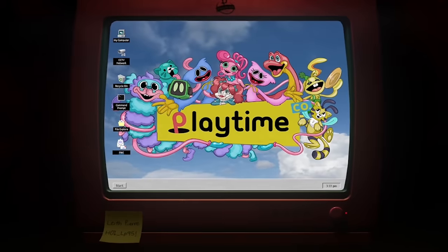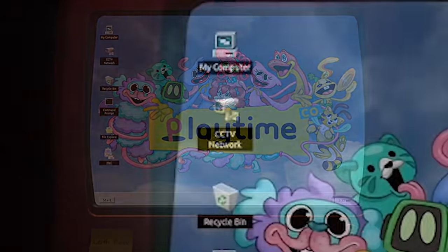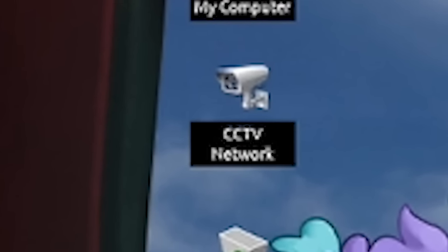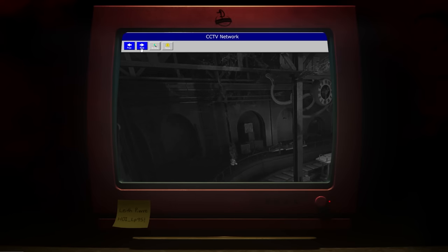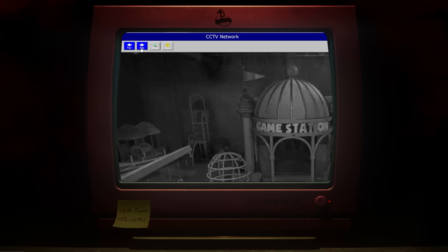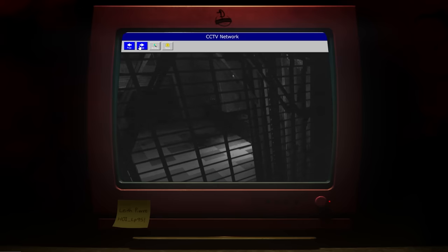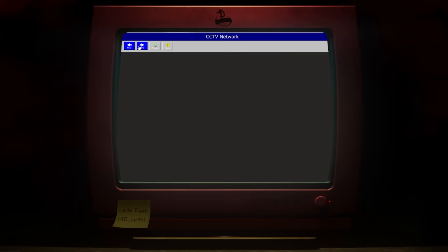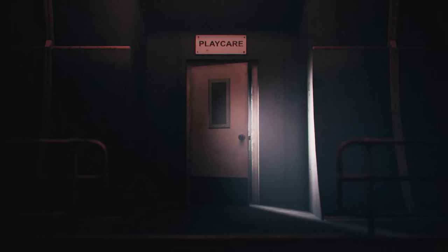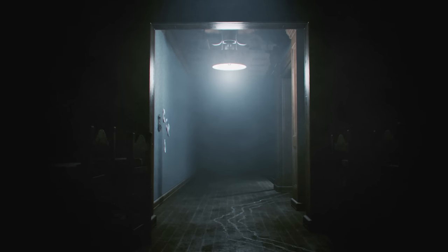On the desktop of Head of Innovation Leif Pierre is an application for the CCTV or security camera systems found throughout Playtime Co. By opening up this app, we are able to look at various camera feeds featuring a selection of familiar locations from past chapters — for example, the Game Station area and the area where Mommy Longlegs met a sticky end. Yesterday, these cameras updated with three new viewpoints, all using locations we have yet to visit.